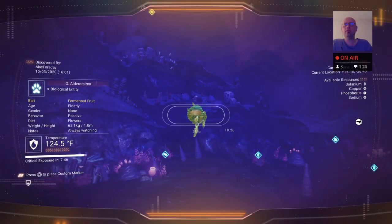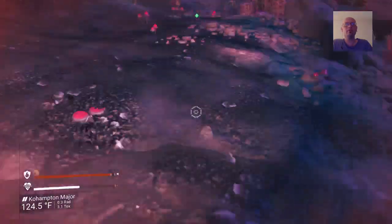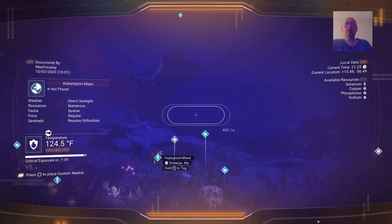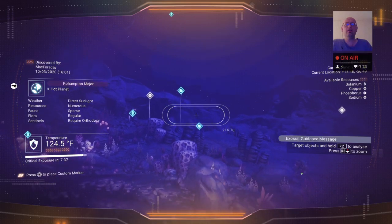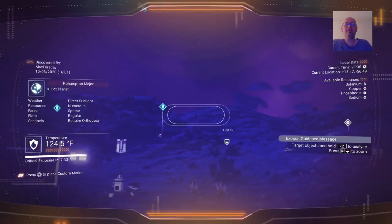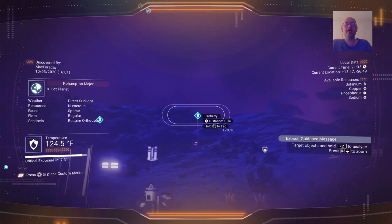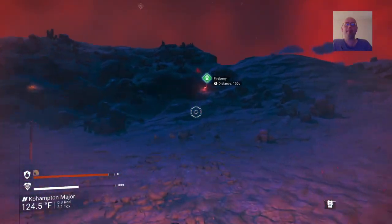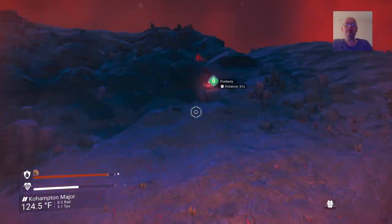Oh, can I feed it? What's the bait — fermented fruit? Okay, I can make that. I don't have any of the stuff to make fermented fruit right now. I really want to feed one of these. Fire bear — there we go, that can make fermented fruit. I want to feed one and see what it gives.